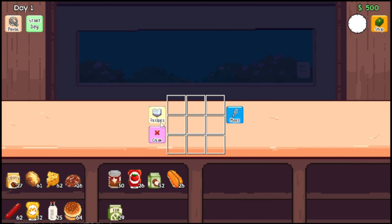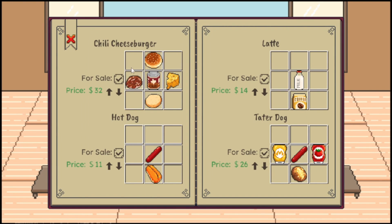Here we can see the recipes. We have a chili cheeseburger. The way this works is for these burgers, you have your top bun and your bottom bun, and then you put all your stuff in the middle. So here is your beef patty, your chili — gotta have this one, this is the state dish of Texas, so I know chili — and you have cheese. For a hot dog, it looks like we have a hot dog and that sub bun.